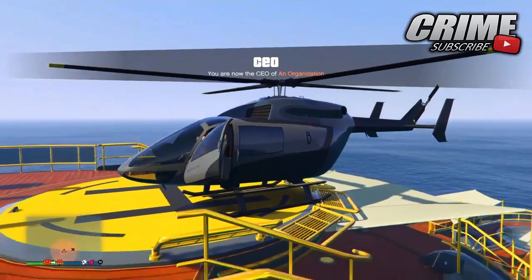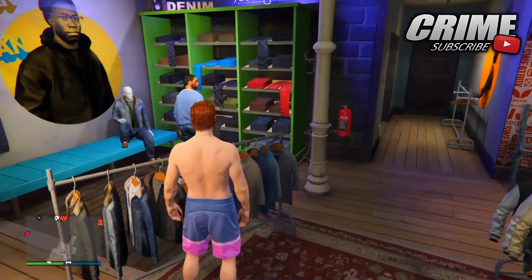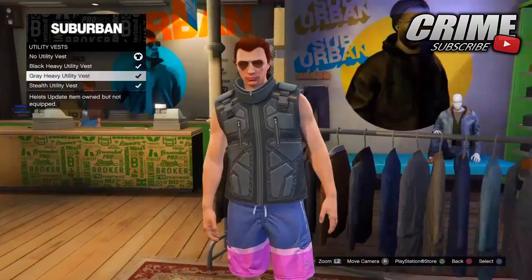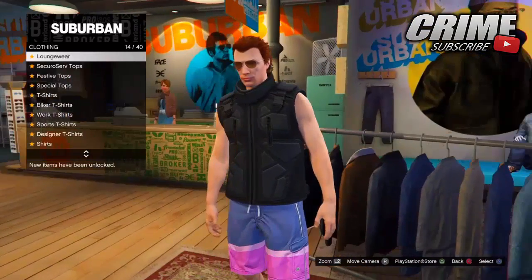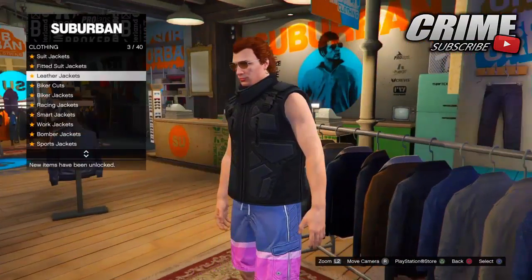Once you're at a clothing shop guys, go to the tops section and go down to heavy utility vests. Put on the heavy black utility vest, then go over to overcoats and blazers and put on no top. If all is done correctly guys, you should have invisible arms and bag after patch 1.57.